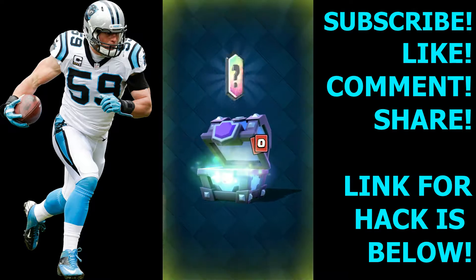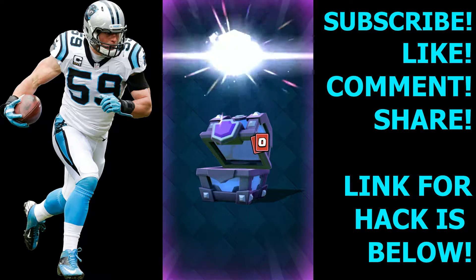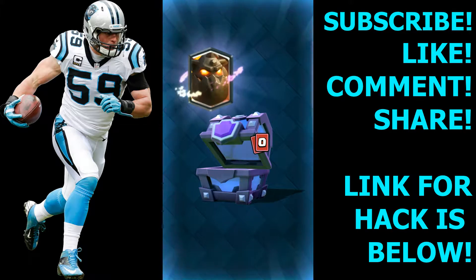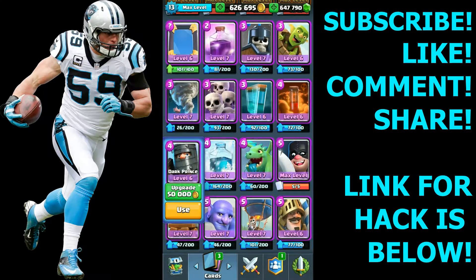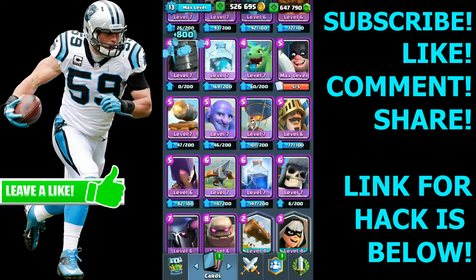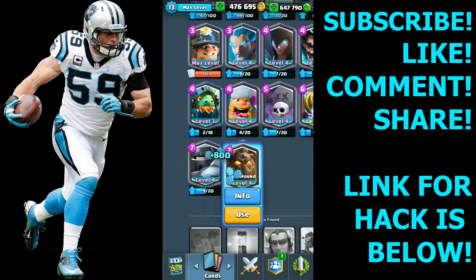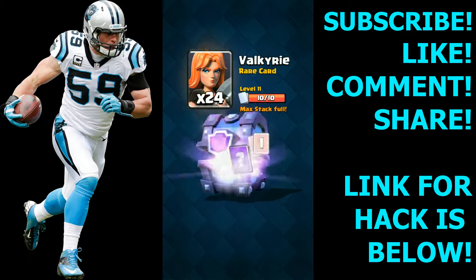Hail Tesla, Bats, Mini P.E.K.K.A., Cannon — and we get another legendary. It's gonna be the Lava Hound. I was almost right! And I can level that up — going to level it up real quick. Mirror gets level seven as well, and Lava Hound gets to level four. We made a bit of progress this video and we've still got a few more chests to go.